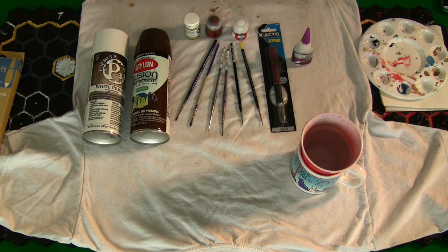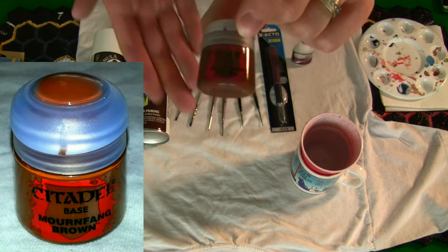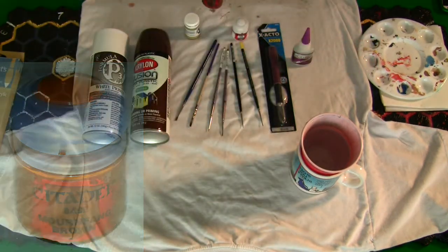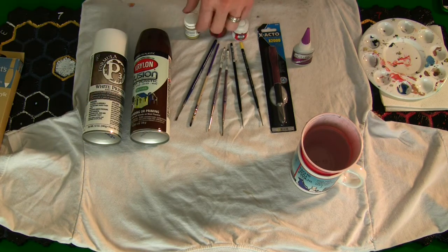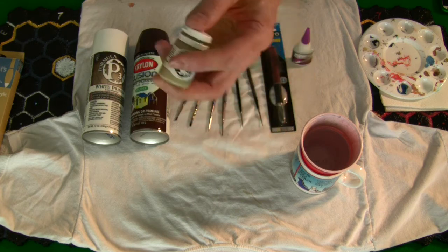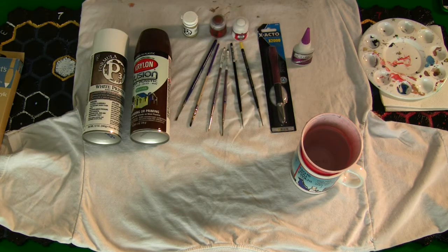There are two paint lines I stick with. I use the Citadel miniature paint line, which I've had a lot of success with — for the quality, they're usually the cheapest at my local store. The other is another brand that also works really well: great consistency, paints on nicely. You also want to get a spray paint for a base coat. You can go to your local hardware store and buy the Krylon Fusion brand, which works really really well.